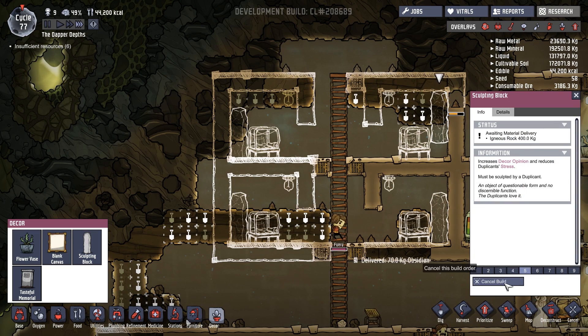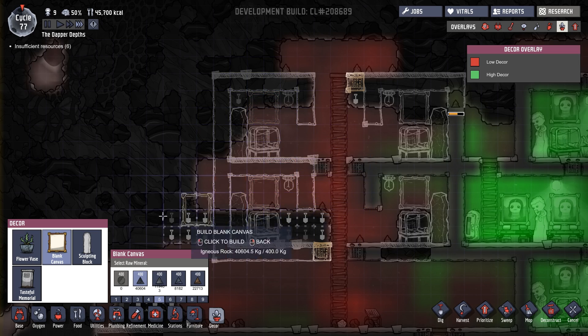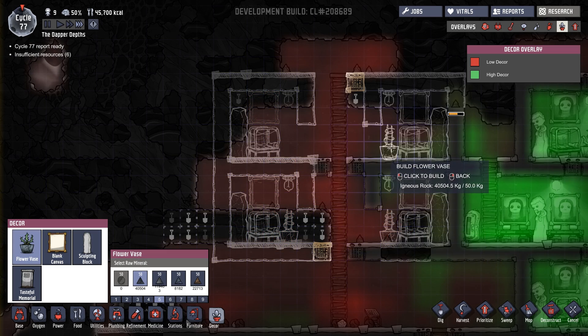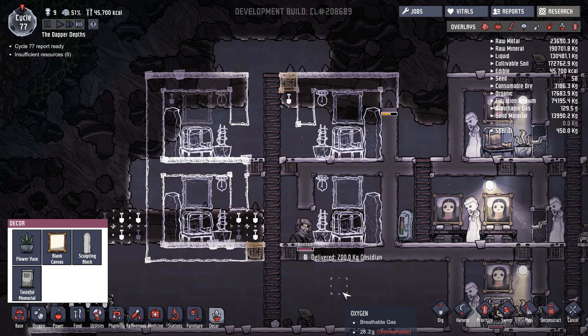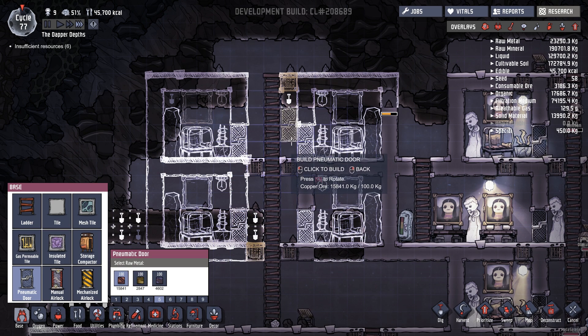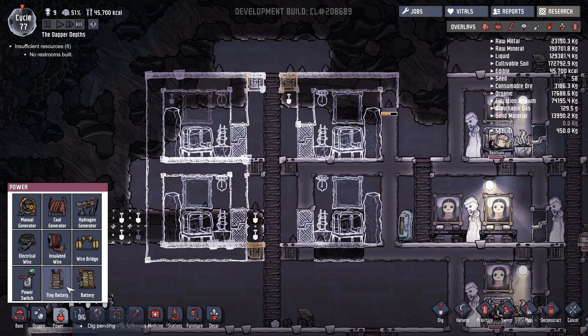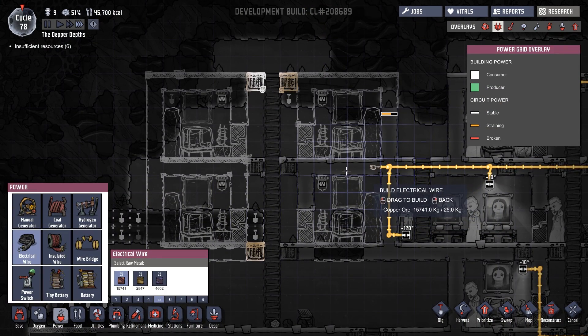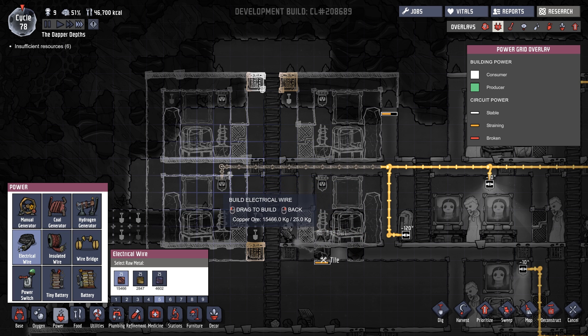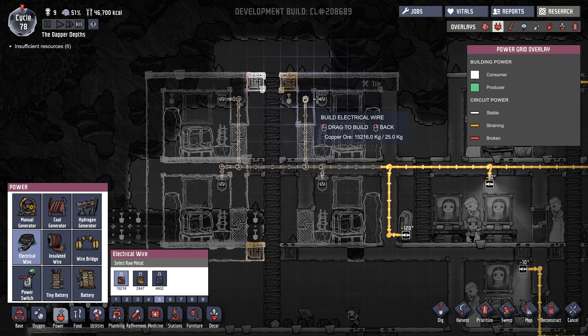I actually really quite like the little rooms we managed to build. It is a little formulaic — they are like soulless apartments — but it works for the moment. I would love it if we had a greater amount of decorative items so I could make the rooms be a little bit more individual. We're also going to need power in these rooms. We've got a little area right here which will do nicely. We'll run that up there and bring that down as well.